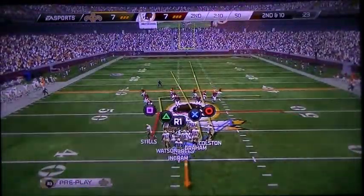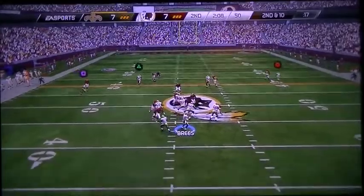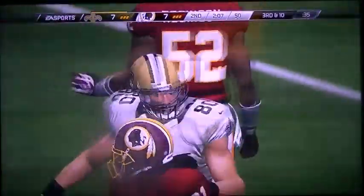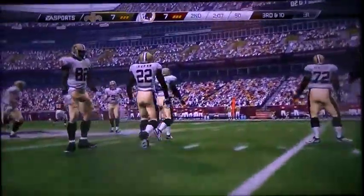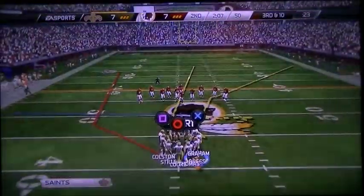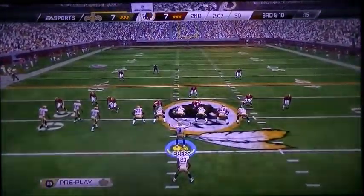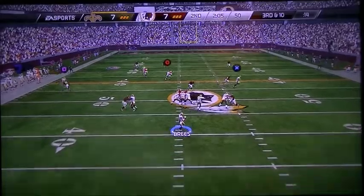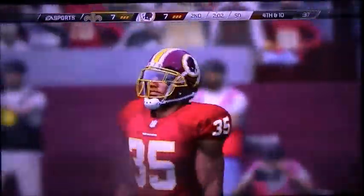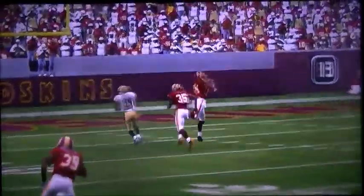Second down here. Ingram lines up in the backfield. Brees throws the pass — incomplete, can't connect. The pass play fails to work and now it's third down. This will probably be the last play before the two-minute warning. Brees from the shotgun — Clark came close to getting the pick. The defense stopped the third down try, but they had a chance for the turnover and dropped a short interception.